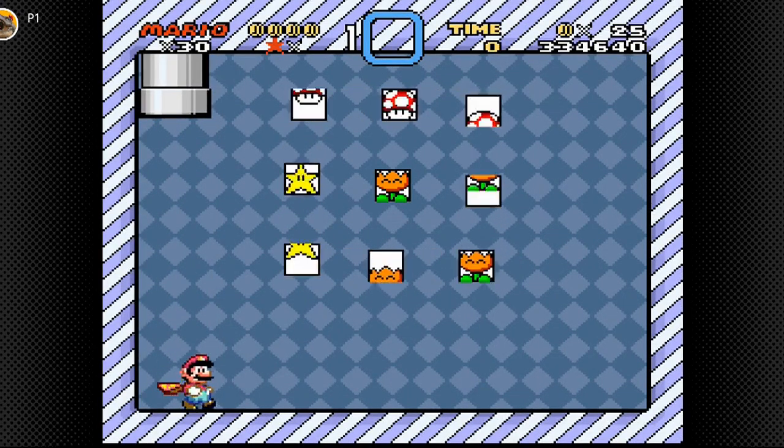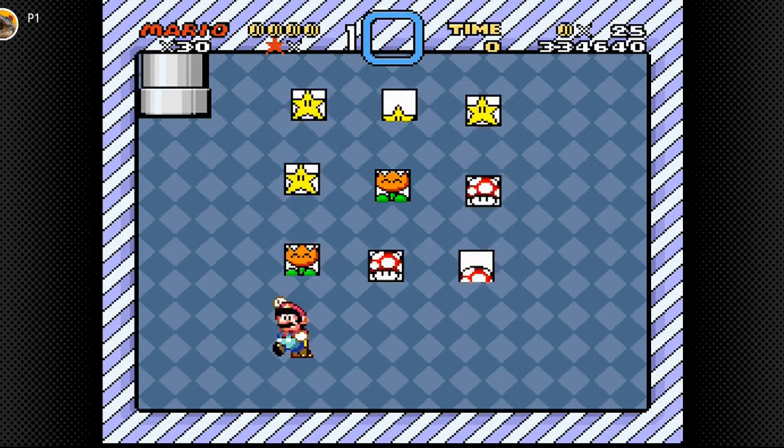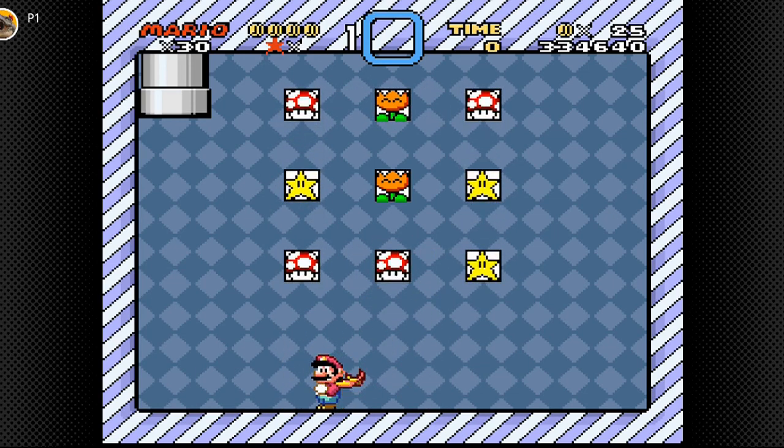Oh, bonus game — we got a hundred of those stars. We want to try and get the fire flower. Nope, never mind — we got a mushroom. Star, star, flower, mushroom, mushroom and mushroom. Unfortunately this time we didn't create any lines. Better luck next time.